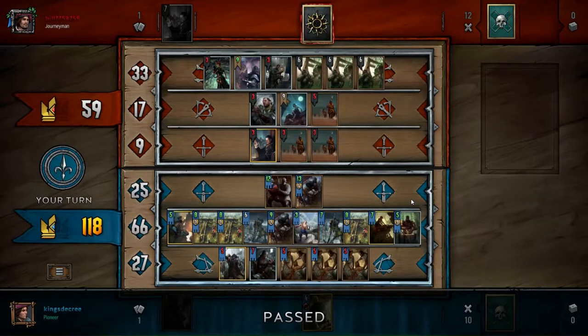It feels like you can lose before the game even starts based on the nature of mill and your own deck. You can say 'just tech against it' or 'put more cards in your deck,' but why should one deck archetype ripple across the entire game in such a way that forces you to disadvantage yourself against every other deck type? Playing more cards makes your deck less consistent. Maybe it improves your win rate against mill by 5%, but you lose 1% against every other archetype — it just evens out.